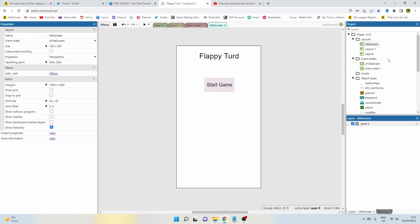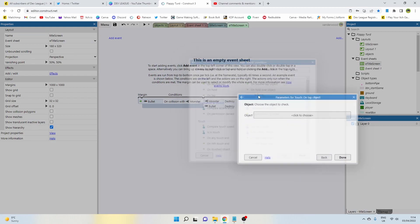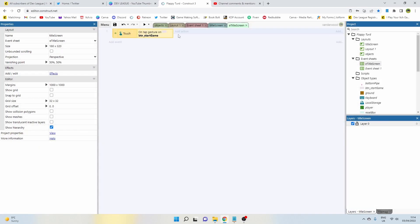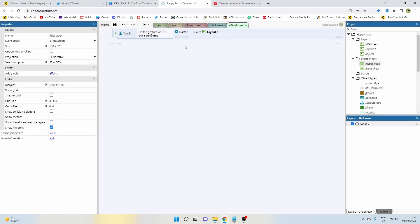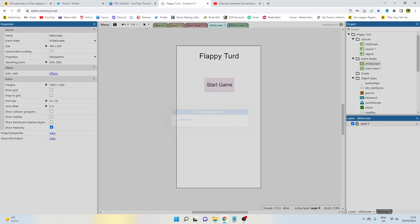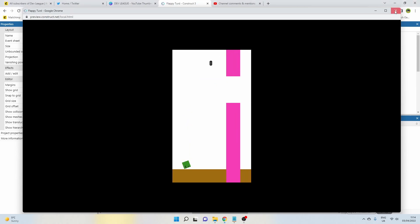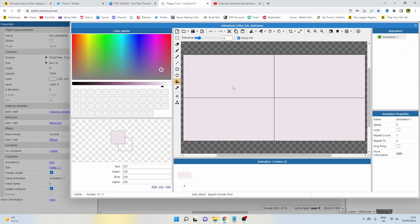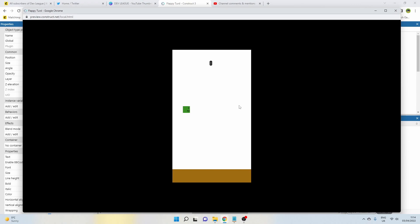Go into the 'e title screen' event sheet, add an event: Touch — on tap object — select the start game button. Add an action: System — go to layout — Layout 1. Go back to the title screen and hit play. When you tap the start button it should go to layout 1. Make sure the bounding box matches the width of the sprite — sometimes when you resize, the bounding box doesn't update. Once fixed, tap the button and away we go.